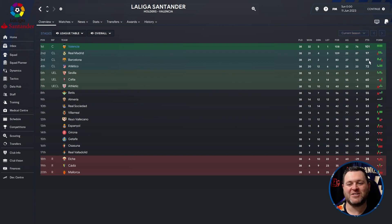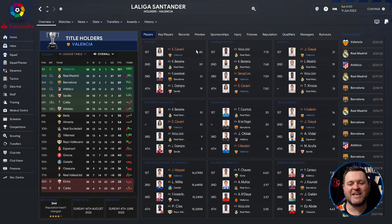They also beat Barcelona to the title by an impressive 12 points. Going into the profile page for the competition, Cavani got 40 goals and a 7.50 average rating. Lino got a 7.59 average rating. Gaia got 21 assists. Cavani got 10 player of the match awards. Mamadashvili got 16 clean sheets. Guillemont got 16 yellow cards and Gaia 14. Vazquez covered 16.67km per 90 minutes. So Valencia win La Liga.